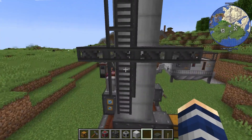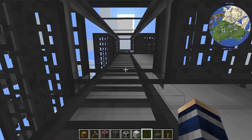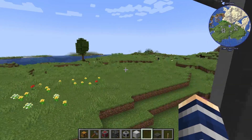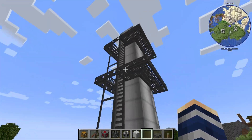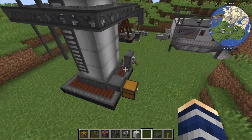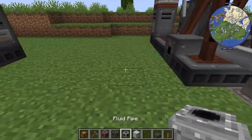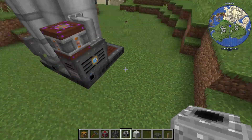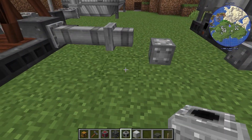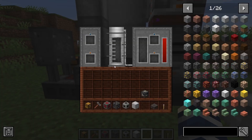Another cool thing I noticed — you can actually use these ladders on the tower, that's a nice touch, whoever made this mod. But anyways, now that we've done that, let's grab ourselves a pipe and actually put some crude oil in here.